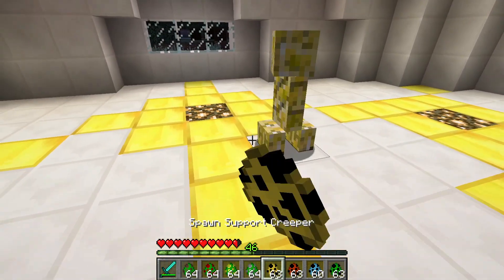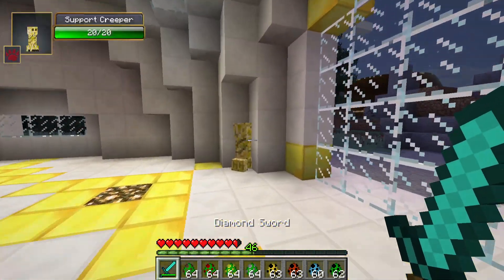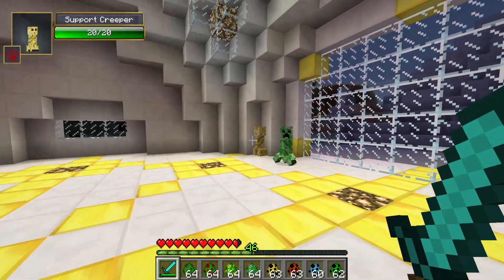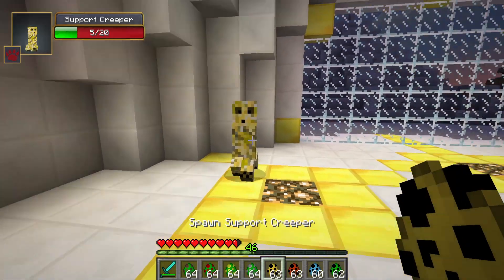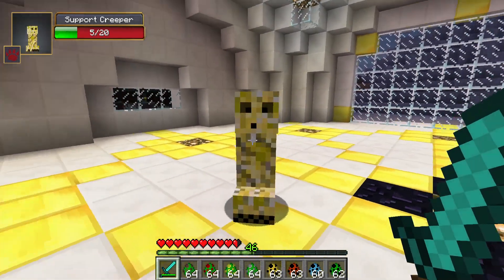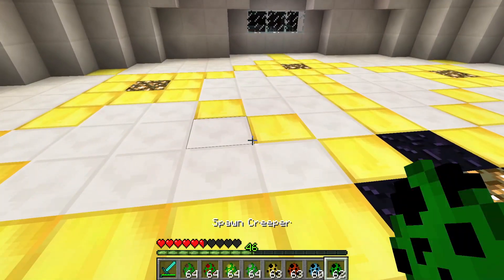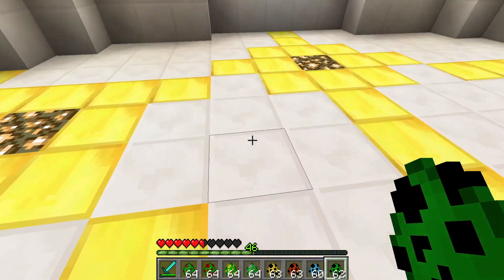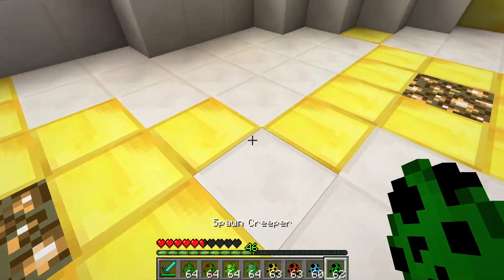Our next creeper is the support creeper. I'm trying to get it to demonstrate its ability alongside a normal creeper, but I'm having some trouble triggering it. At half health it'll start approaching and blow up, and it's supposed to leave a potion effect area with lots of positive effects, but it didn't trigger properly this time.